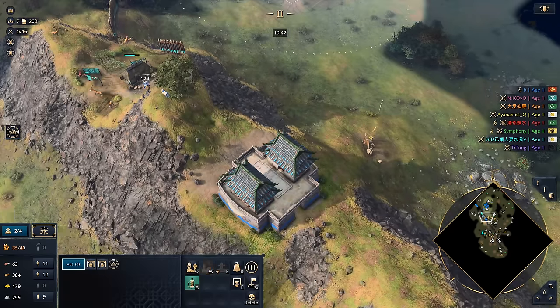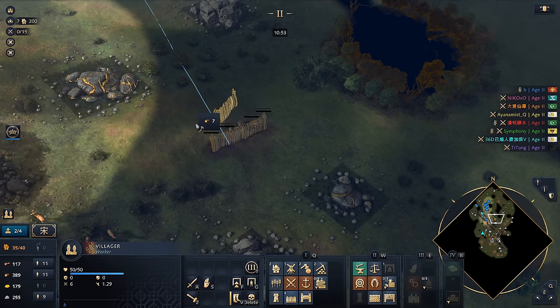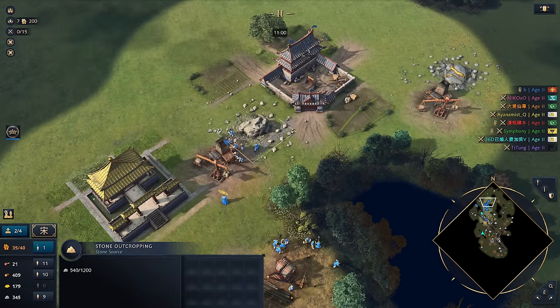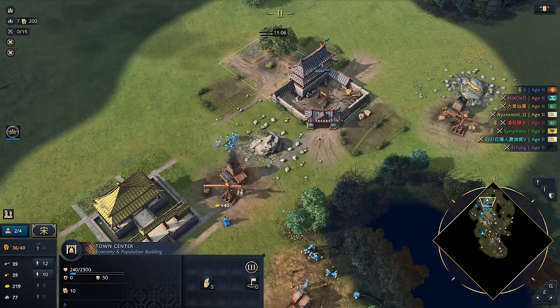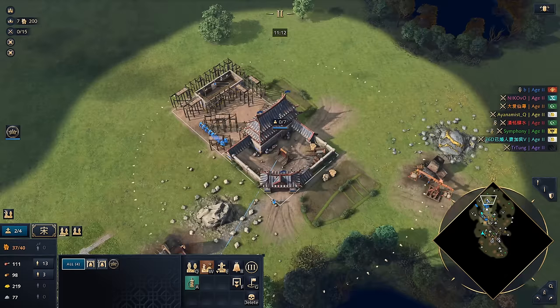We want to make sure these relics are ours — going to wall this one in as well. We should be ready for our next age up. We'll put these walls down right next to each other, going into three Town Centers now. We want to think about food: where are we going to get it from? We'll start over here and take an Imperial Official out as well. We're going to look to get our upgrades because we're moving into Deer.